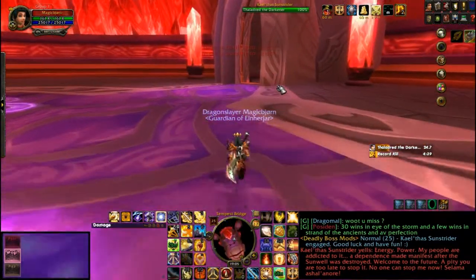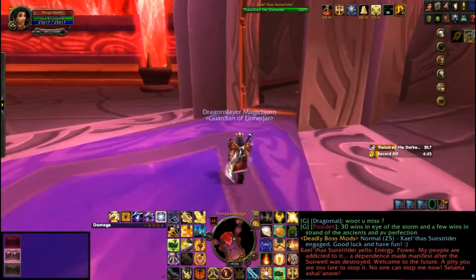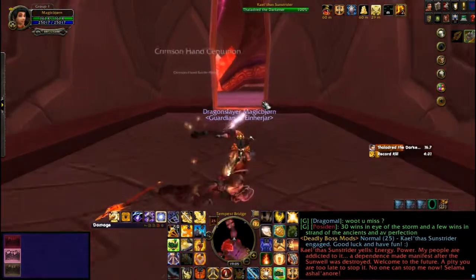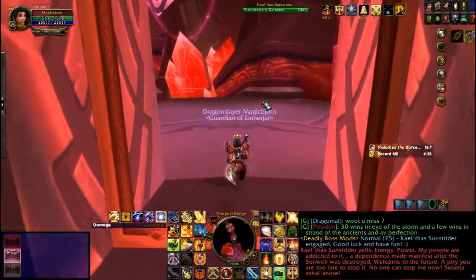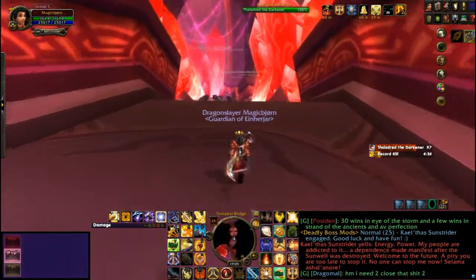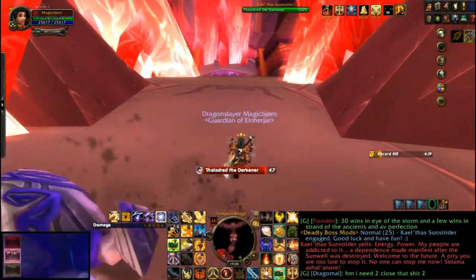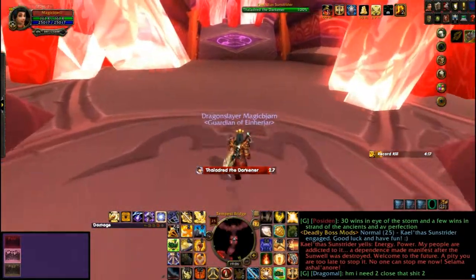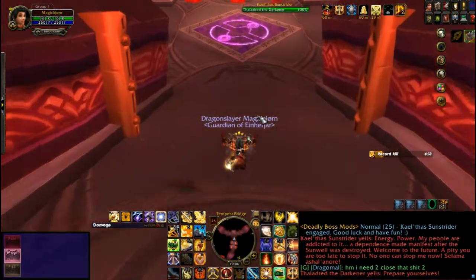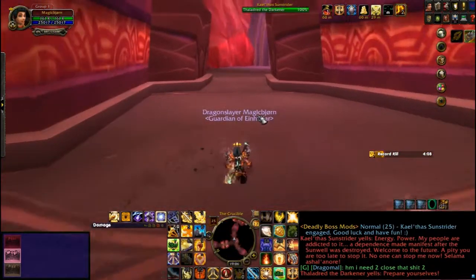For the first phase, you'll be fighting the four different counselors one by one. You'll want them to die at certain areas so as not to fight them all at once during the third phase. The first two, Thaledred and Sanguinar, will be brought to the entrance of the raid and killed off there. Thaledred, being the slowest, will be killed last in Phase 3 and Sanguinar third. Capernaum will be killed close to the room where Kael'thas is and she will be killed first in Phase 3. Talonicus will be killed inside the Loot Reaver room and he will be killed second in Phase 3.